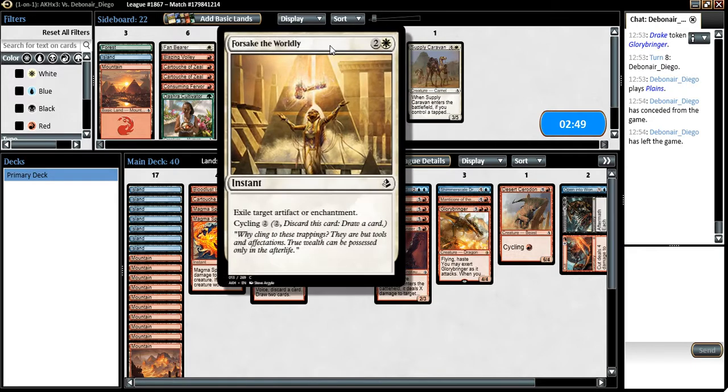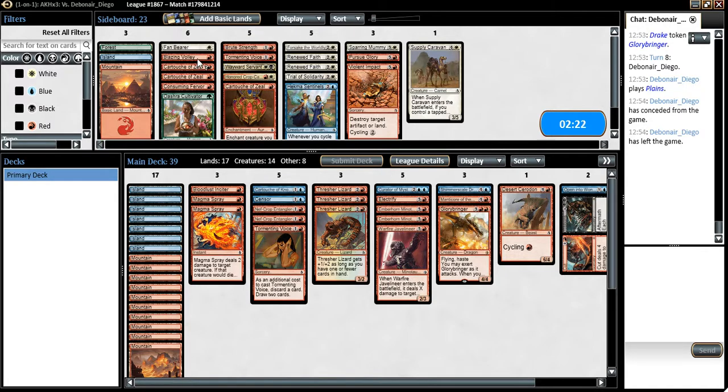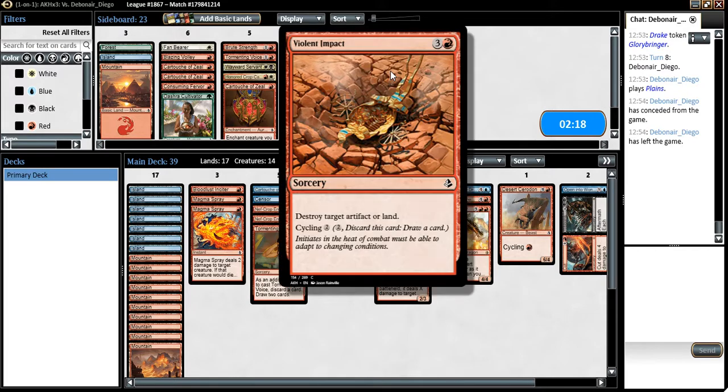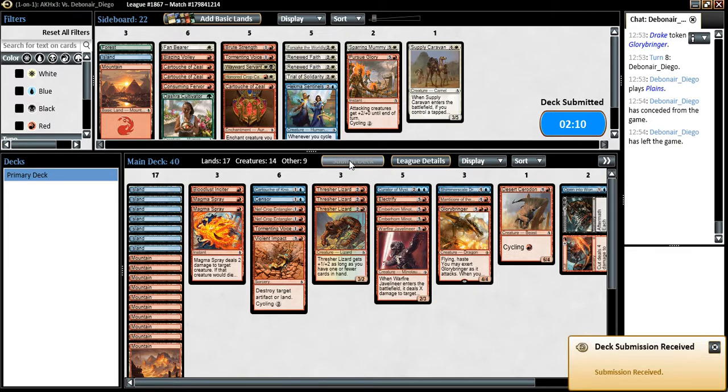Not gonna splash for that. Maybe we could bring in — I guess we could take out a Cartouche, since we are on the play and he is blue-white, which are colors that can deal in a very annoying manner with creatures that have Cartouches on them. I guess I can take out the Cartouche of Zeal and bring in the Violent Impact, which is a cycler. But you can also use it if he stumbles on mana development again.